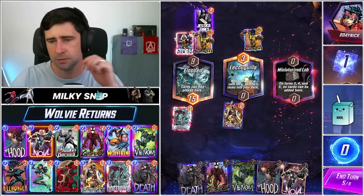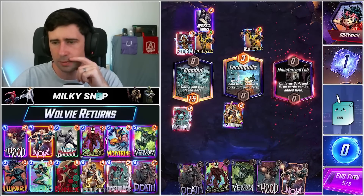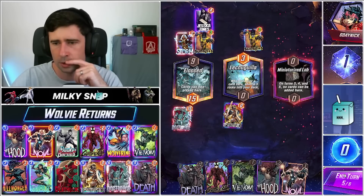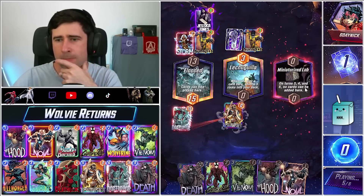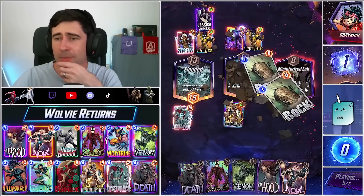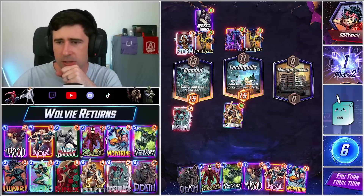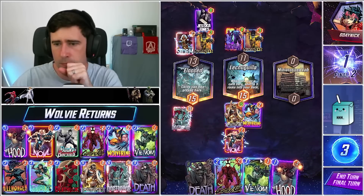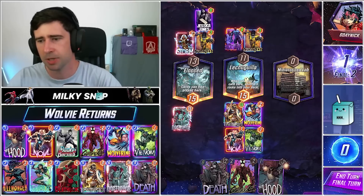Okay so we have Taskmaster here. We can actually take Nova up a little bit — take Destroyer up a little bit too with Nova. All right, so this is our play. Like a Black Panther, so you could run a Zola in this deck — I almost assume that he does. This might be our best play that we can make. No Killmonger — unfortunate.